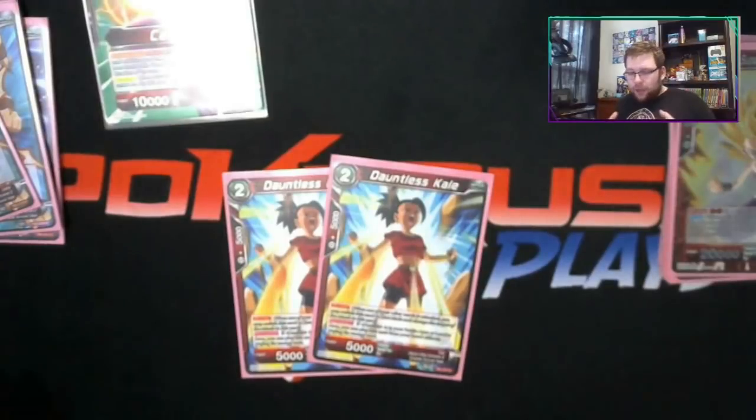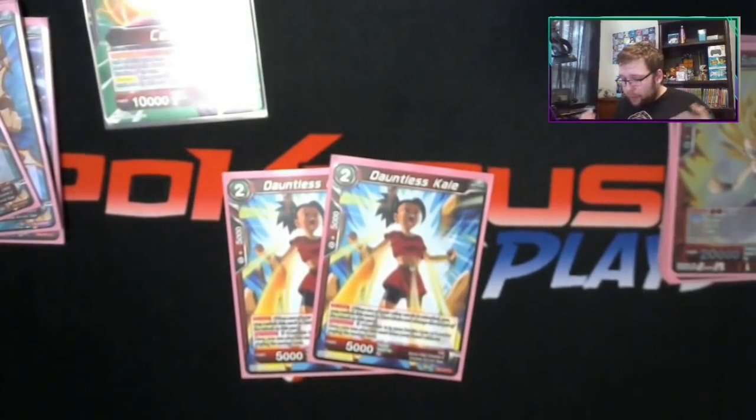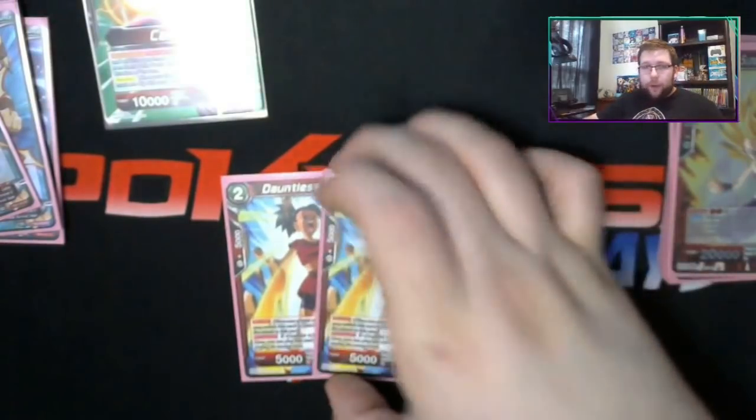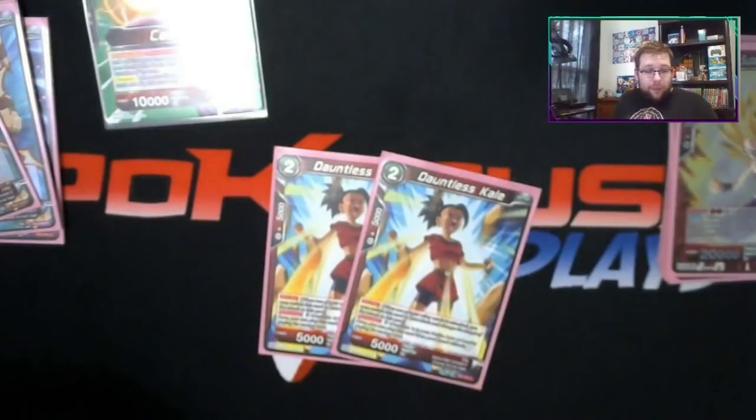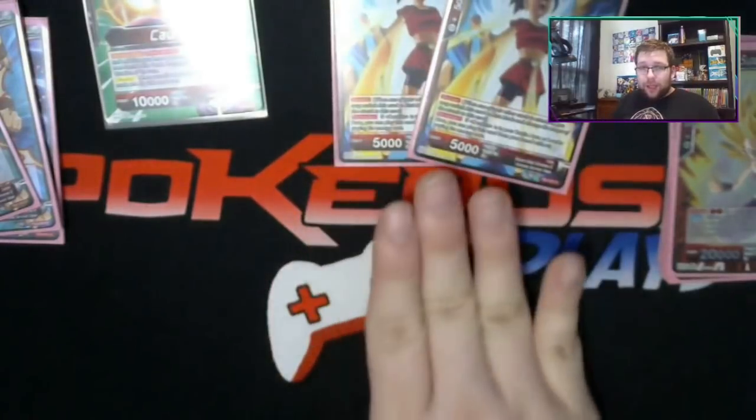Next we're running two Dauntless Kales. I've never personally been a big fan of free summons - usually they turn out weaker. Blocker is nice but only goes so far. However, if Califla is in your battle area or leader area, you can pop this for free, which is super nice for when you need to evo on turn four - you're also trying to evo into Kale.